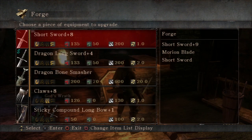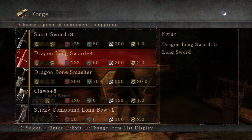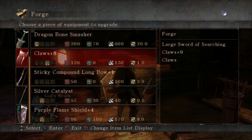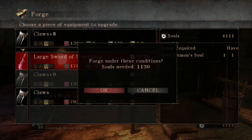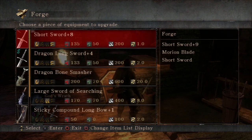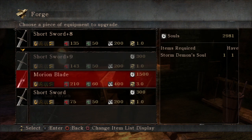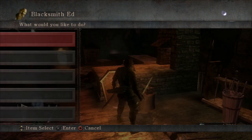Ed has nothing new to say to us. Short Sword plus A, plus the Old Hero's Soul — not the Old Monk's Soul — makes the Large Sword of Searching. I think I already described that; let's just go ahead and make it. It is the weapon that the Old Hero uses, and its unique characteristic is that it increases your item drop rate.